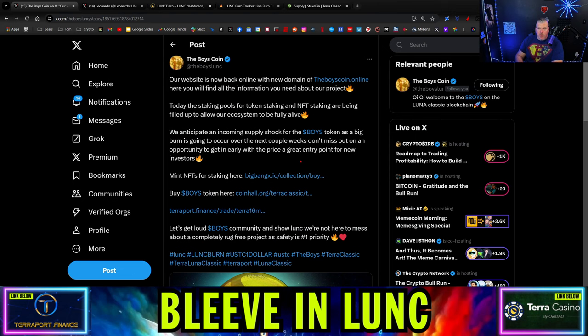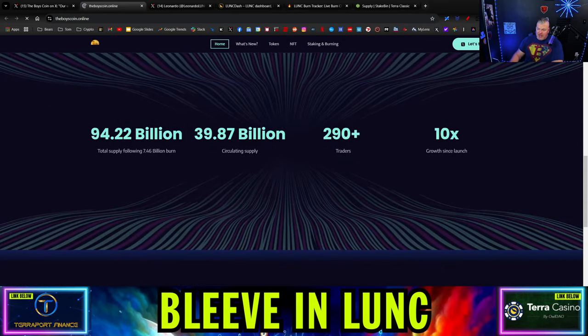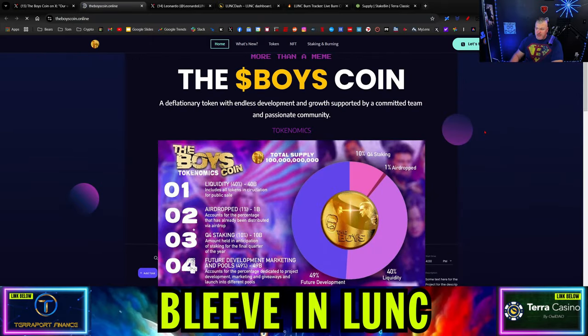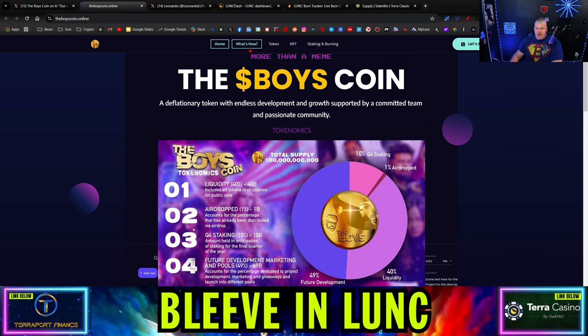Speaking of Hamster Meme, there's another meme coin called the Boys Coin. Their website is now back online with a new domain: theboyscoin.online. There you'll find all the information you need about the project. The Boys Coin on Luna Classic — all the information about what it's doing and what's going on in the background. It's more than a meme — a deflationary token with endless development and growth, supported by a committed team. You can click on what's new, go through everything, and stake and burn if needed.